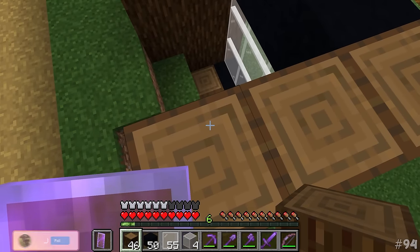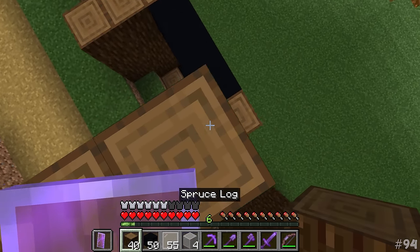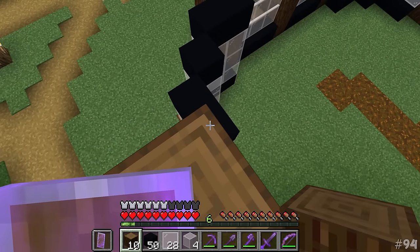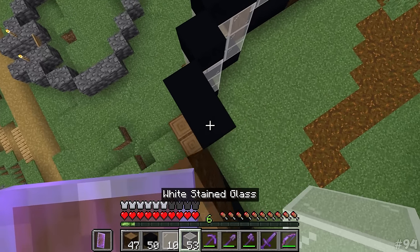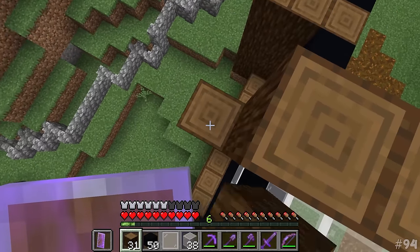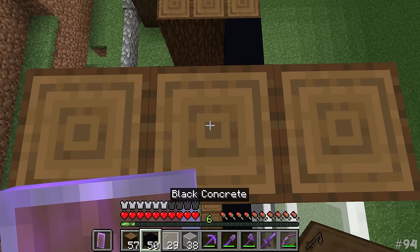We're going to add in another three-block-tall window with another black rim at the top. This build might just take the title for the largest single build we have in our world so far, and we're on episode 94 in total. I'm absolutely not complaining - I'm glad we've gotten around to doing some slightly larger builds. I've got farms all over the place, the ability to get loads of glass from trading with villagers, and near infinite bone meal from the hostile mob drop trap farm.